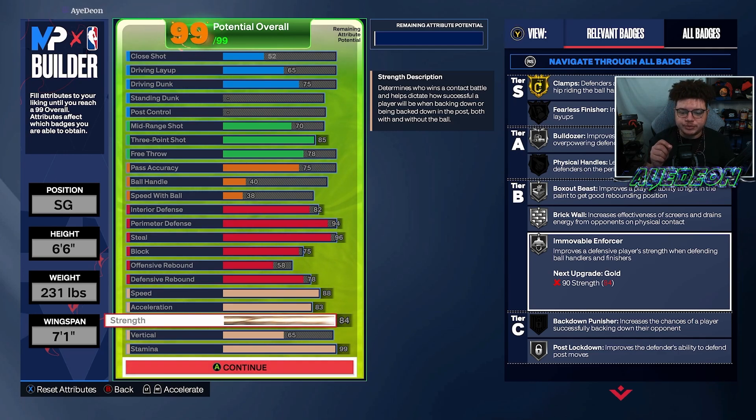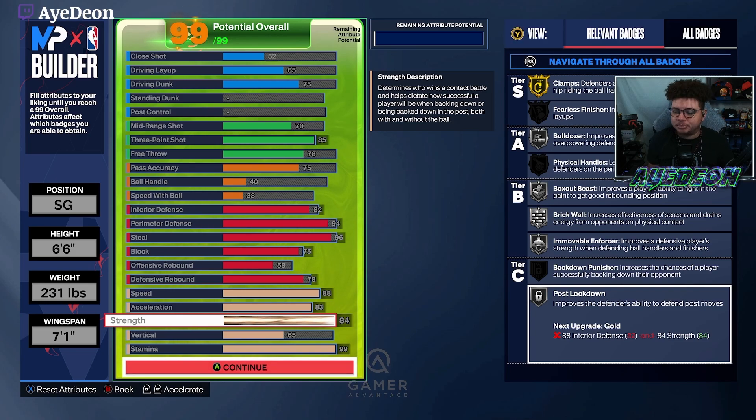Movable Enforcer is one thing you may be able to tweak. What you could do is drop the wingspan a little, add more weight — you'll lose some acceleration, maybe drop speed by one — and try to boost strength to about 90 to get gold Movable Enforcer if you want to get a little more physical. You have ways to adjust based on your style of play. This build also gets silver Post Lockdown in case you have to guard a post-fade type of guard.